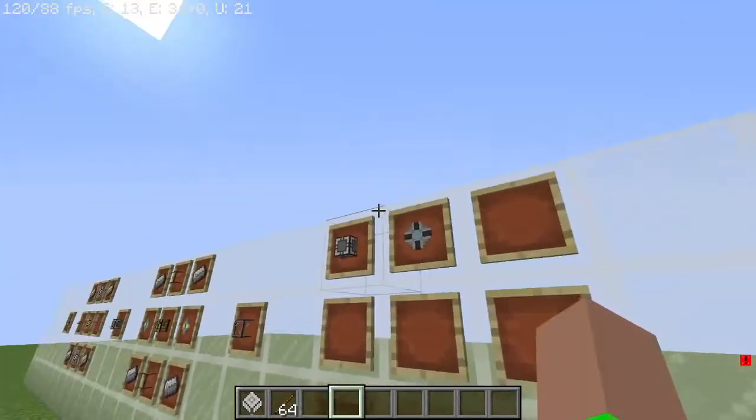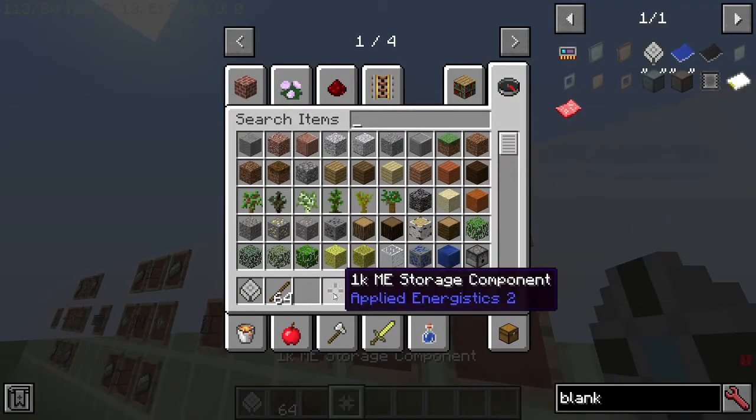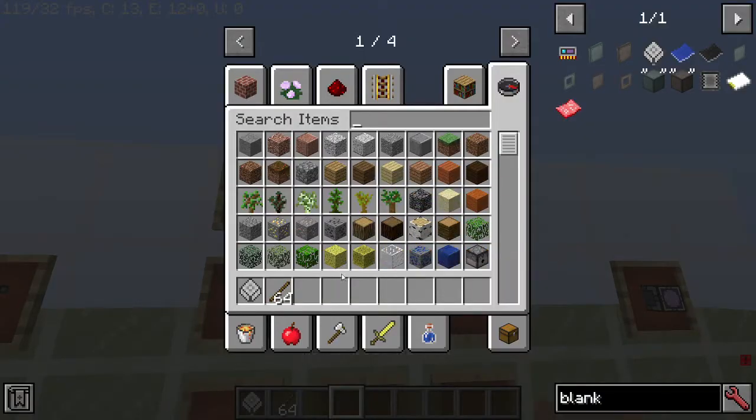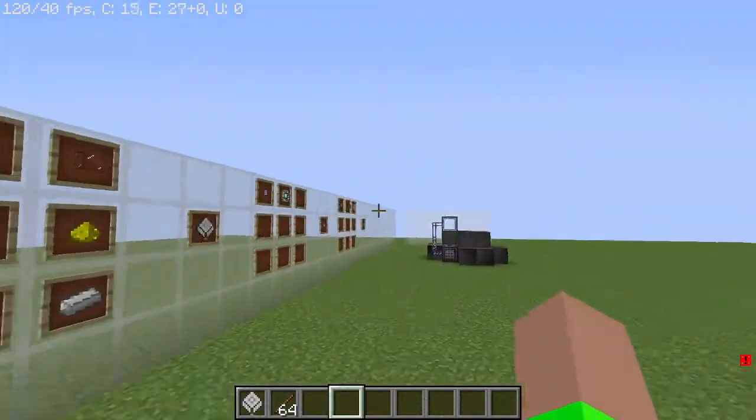Next, you're going to want to place the crafting unit next to the 1k ME storage component, then make an ME storage monitor next to a crafting unit — you'll want crafting units on there as well.